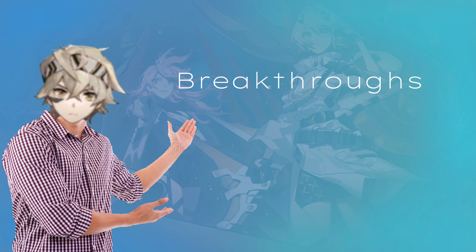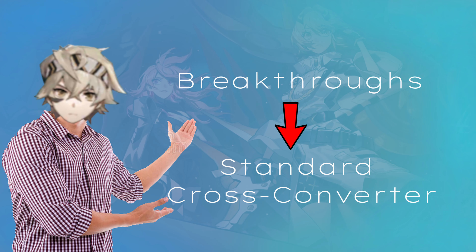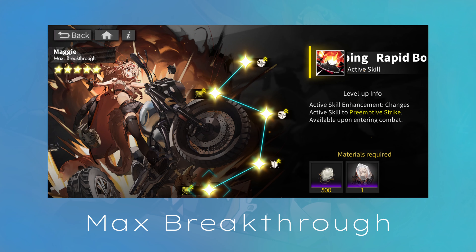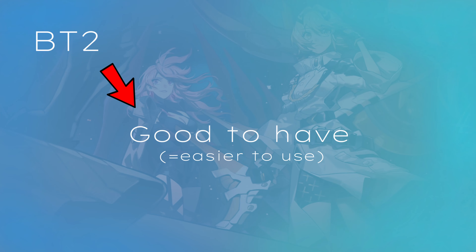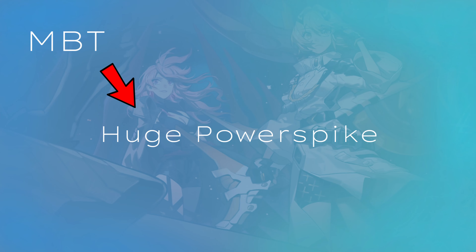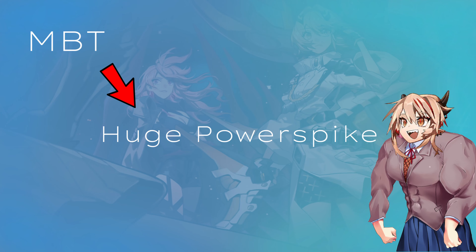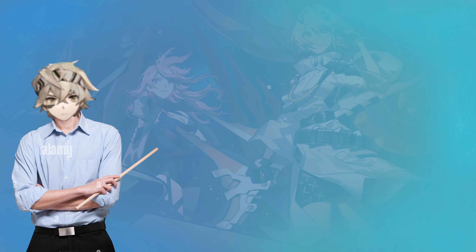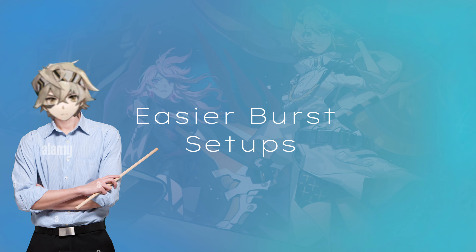Let's check out her breakthroughs, which are the usual cross-converter ones — a 1 turn skill CD reduction at BT2, and preemptor strike at max breakthrough. BT2 is always really good to have and makes cross-converters generally more usable. MBT is the huge power spike that truly makes them a force to be reckoned with, as you can profit from a huge amount of converted tiles directly on turn 1, which also enables burst setups way easier.